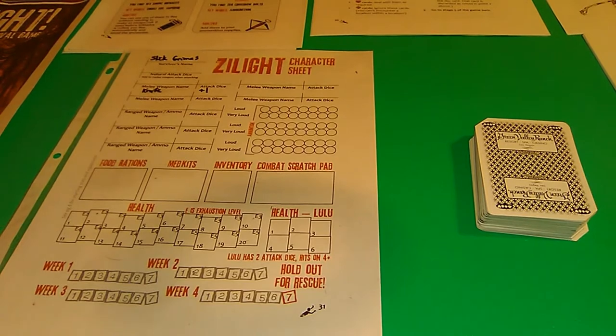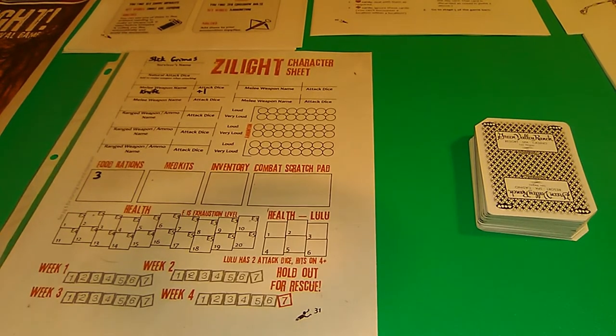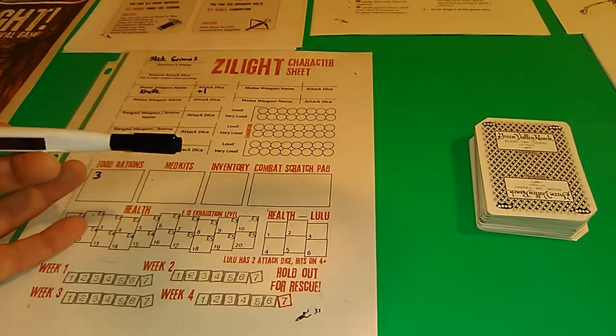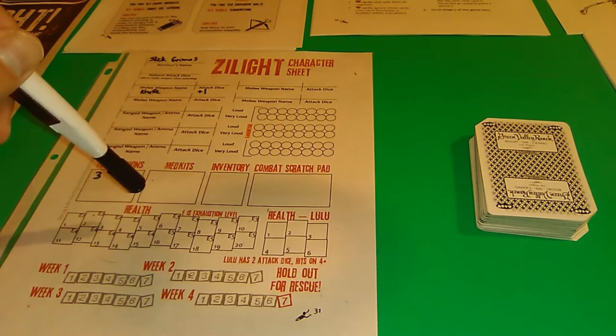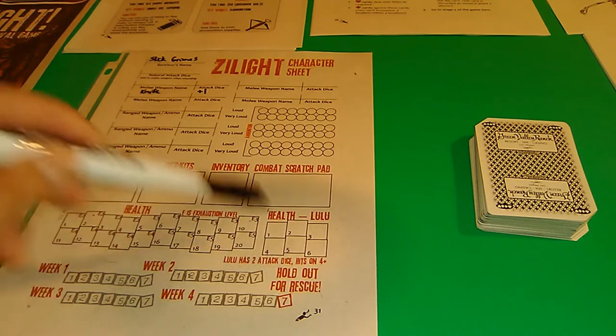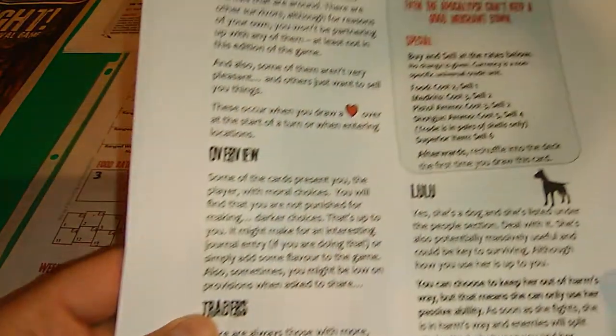Our survivor's name is Slick Grimes. We have to survive four weeks - each card is one day. We get three food. Our health goes down to one and after that we're dead. The flee number up to five is what we have to hit or lower to flee. We can also find a dog companion named Lulu - she has two attack dice and hits on a four plus.